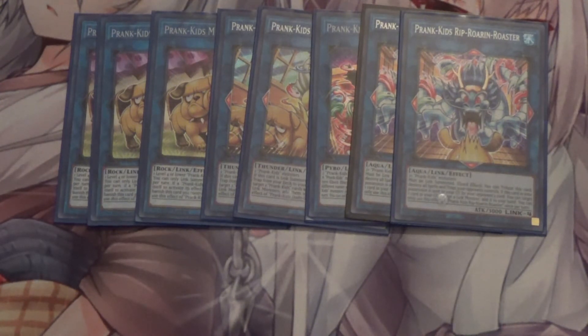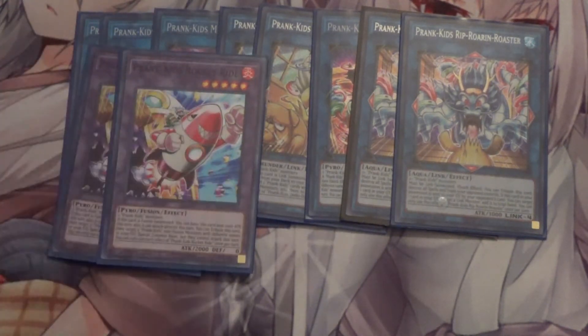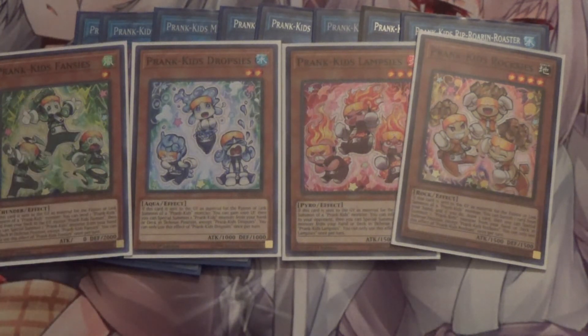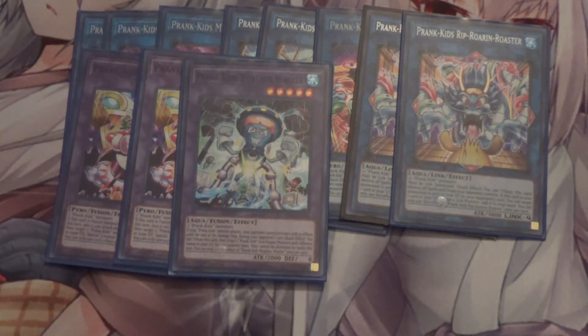I also run two Prank Kids Rip-Roaring Rooster — the easiest way to put it is it's essentially a Harpie's Feather Duster, and when it's destroyed by a card effect you can add one non-linked monster from your grave to your hand. I run two Prank Kids Rocket Ride: you tribute it to special summon two Prank Kids monsters from the grave, which triggers their effects. For example, you fuse Dropsies and Fancies for Rocket Ride, then summon Roxies and Lampsies, then tribute them to summon Fancies and Dropsies again and immediately go into Rooster or Battle Butler. I also run Prank Kids Weather Washer, which is Rocket Ride but during your opponent's turn — same idea as Doodle-Doo and Bow-Wow-Bark.